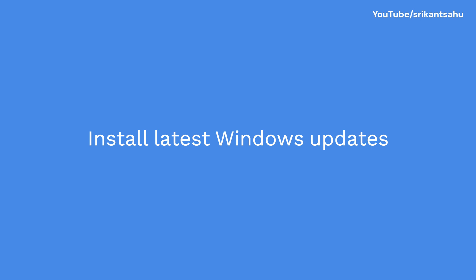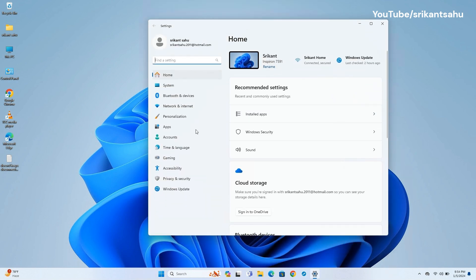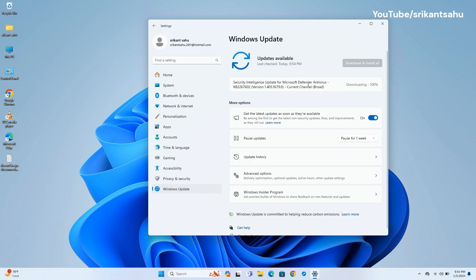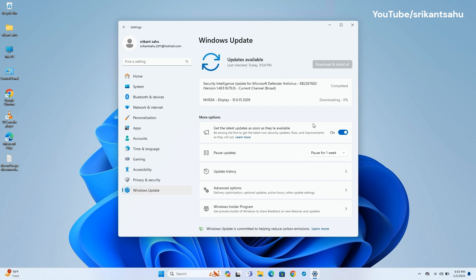Microsoft frequently releases updates that include bug fixes, performance improvements, and compatibility enhancements. Updating Windows 11 can resolve known issues that might be contributing to display problems. Go to Settings, then Windows Update, and check for and install any available updates. Additionally, expand Advanced Options and select Optional Updates under Additional Options. These optional updates, including driver updates, can contain bug fixes, performance improvements, and compatibility updates for your hardware — including graphics cards — that help fix black screen issues on your PC.